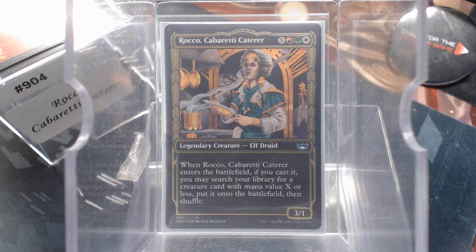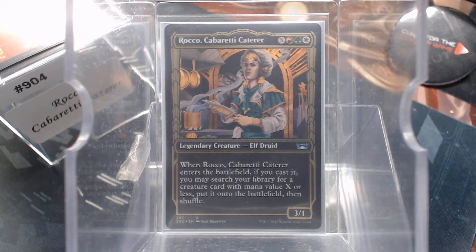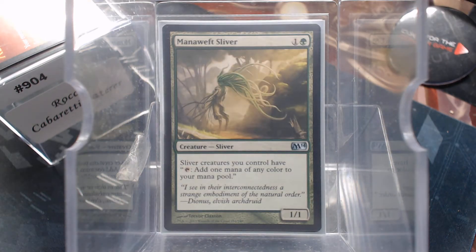Now, with the colors, you could argue that you could go Druids, you could go Elves, you could do anything. Rocco just wants creatures. And I guess there's a theory that you could tutor up a Craterhoof or tutor up the one creature that you really need. That's not where I went. Because I saw Rocco and I went — if I could tutor out any creature in my deck, what creature would I go and get? And I came upon Mana Weave Sliver. Yes, this is Slivers — three-color Slivers. I don't think I have done this particular combination.